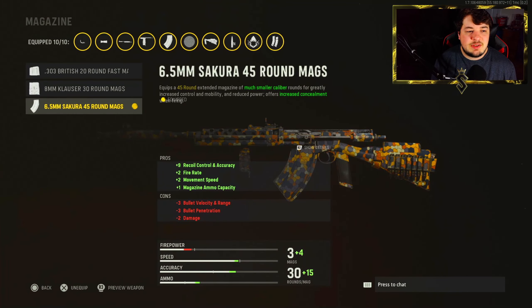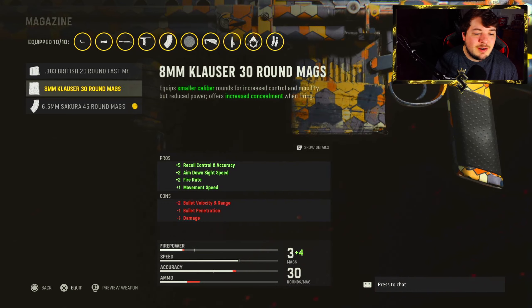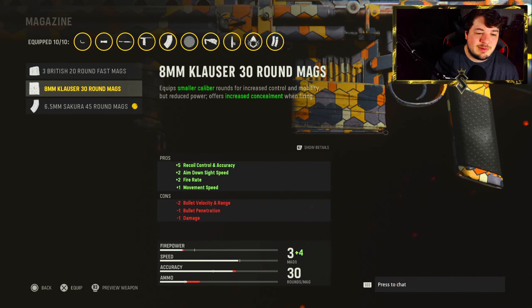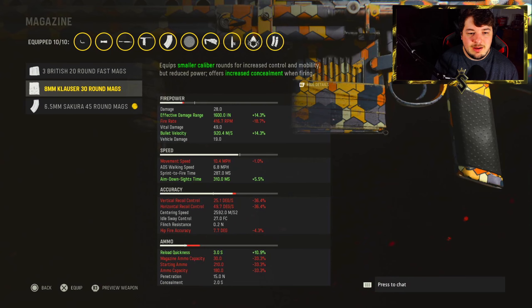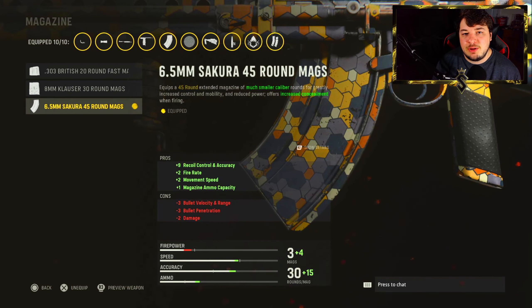Over to the magazine, I have the Sakura 45-round mag. Believe it or not, this magazine is actually bugged — it's supposed to give you minus two to your damage, as you can see in red. But it doesn't actually take away minus two, because if you go to the Clauser 30-round mag with minus one to damage, it's still at 28. So the magazine is bugged. The reason I'm going with the 45-round mag is for the fire rate — it really ups that burst delay. Without fire rate attachments the burst delay is quite horrendous, extremely slow, and if you get into a close range engagement and miss even one bullet, you are dead. So definitely the 45-round mag.